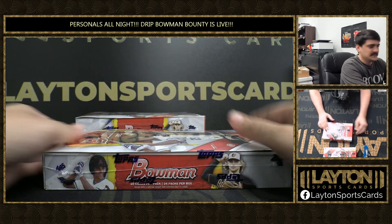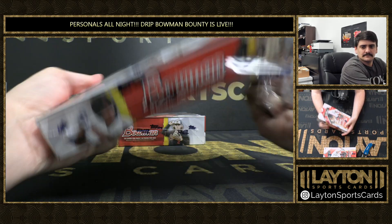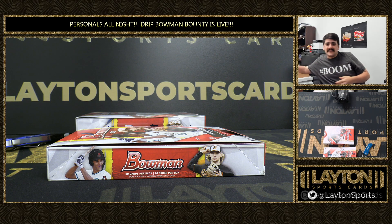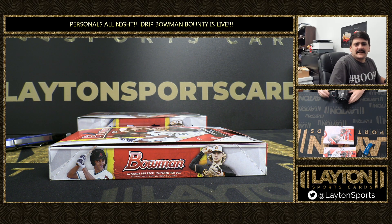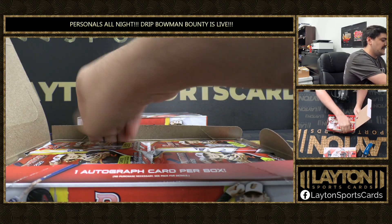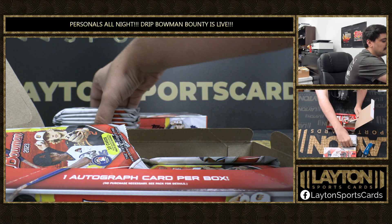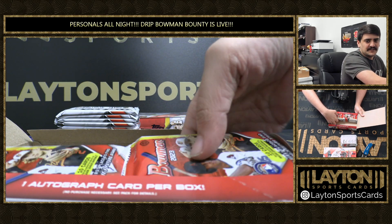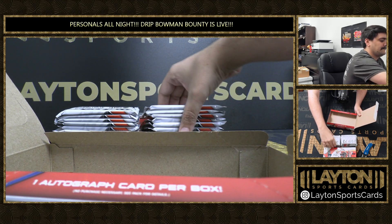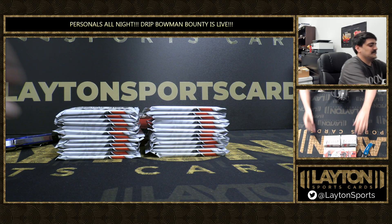Let's see some nice color, let's see an orange — an orange out of the first Hobby. We do have a bounty, guys. First five people to hit a red first Bowman auto are going to get $500 in Drip break credit. That's only the true red, and the first person to hit a Super Fractor first Bowman auto is going to get $5,000 in Drip break credit. Nice little promotion they're running for the next week or two — maybe just one week. But it is a nice incentive if you are looking to rip some Bowman.